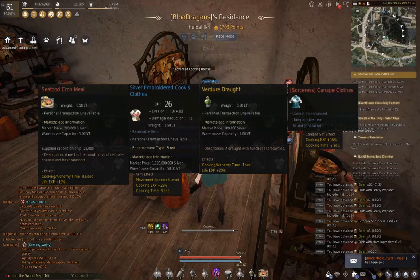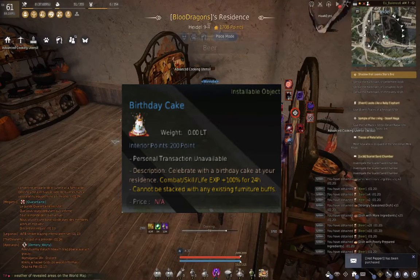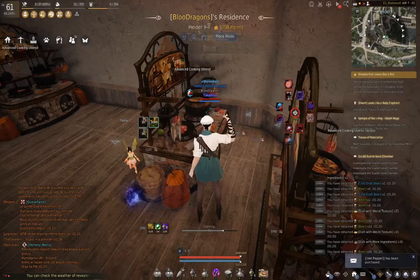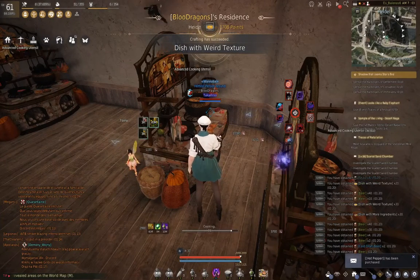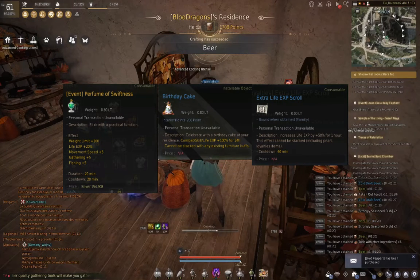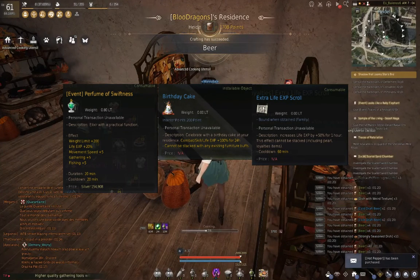Canapé clothes are not a must, but still come in handy with more experience buff. If you have a birthday cake, this would also be the time to use it since you are probably actually spending 24 hours cooking. The following I advise to use only when all the preparing dishes are done, like the meat croquette and cheese grating, and you actually start to cook the balenos meals, due to their bigger price. The Life XP scroll that can be bought with loyalties will give you 50% more experience for an hour. If you have any perfumes of swiftness around, this is also the time to use it.